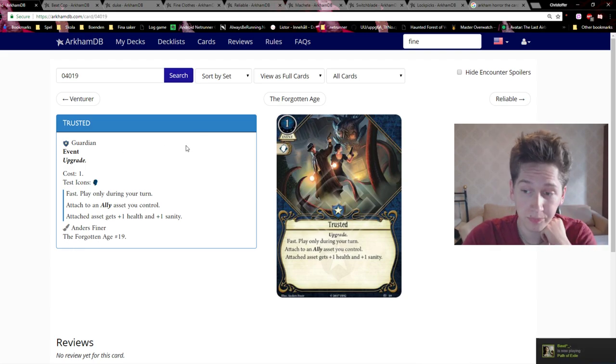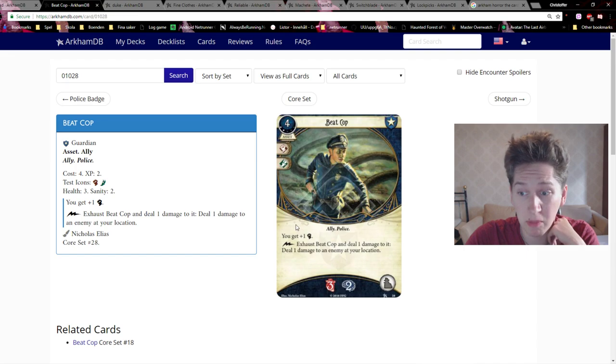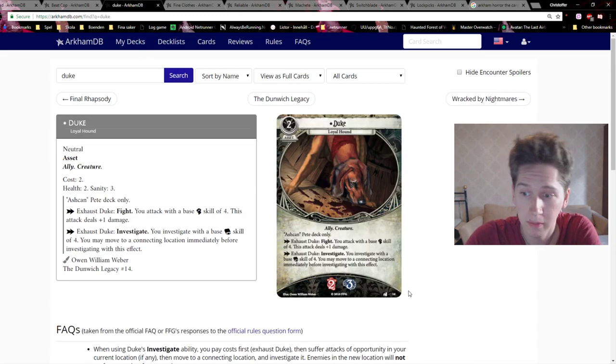Is that good? It's probably okay. If you attach it to something like Beat Cop level two, you can ping him for four times before he dies — four instances of deal-damage is very good. More horror soak is definitely good too. Duke might like it — being able to take more hits, because Ashcan without Duke is horrible.